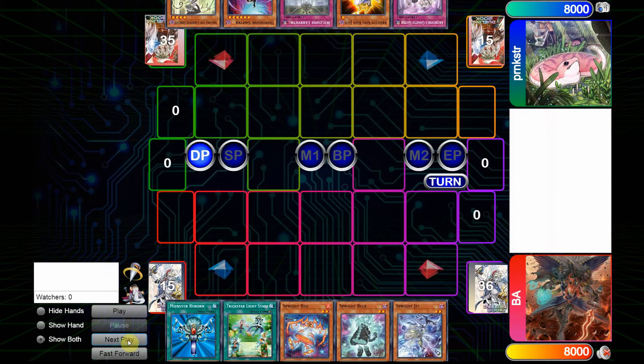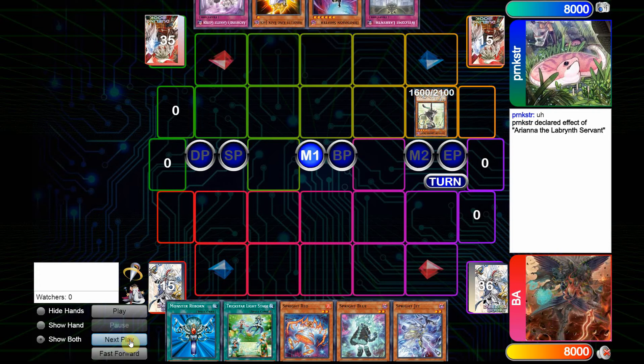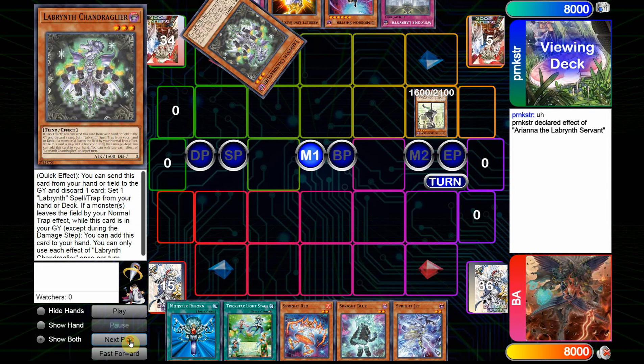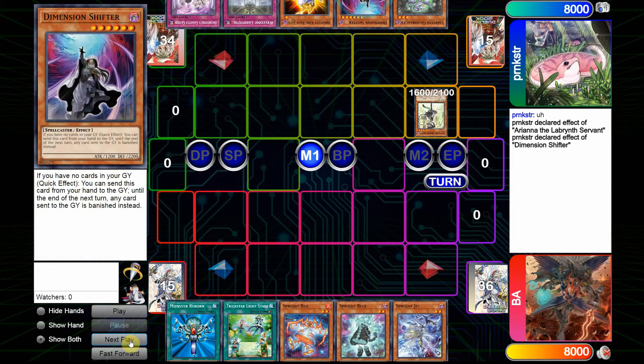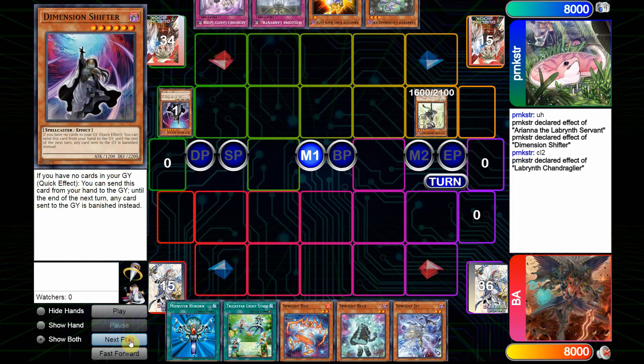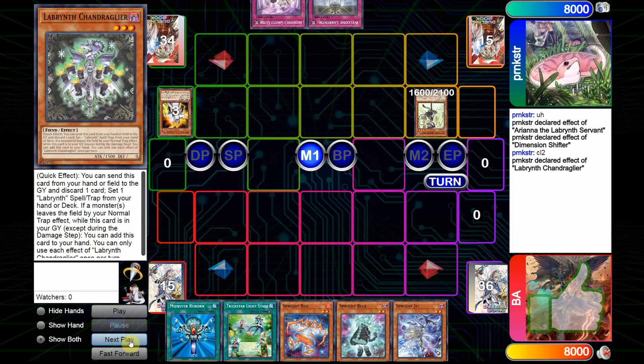To begin, we'll see that the Labyrinth player opens fairly well as he has Shifter here, and I believe he's also going first. He also has access to Ariana, so we'll see that he's going to use the Ariana effect right now. He's going to add the Chandra, and from there he's going to use the Shifter's effect and chain the Chandra, which will likely send the Blackjack here.